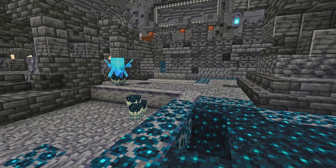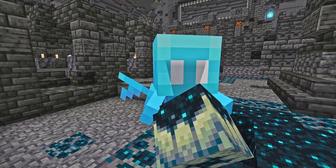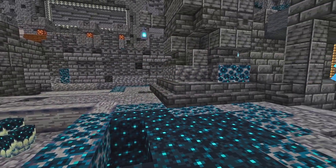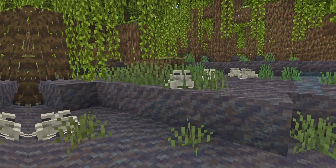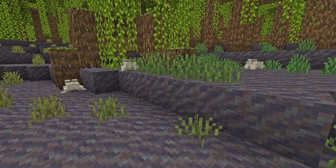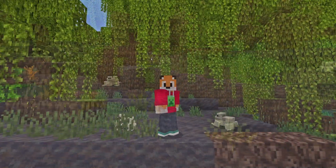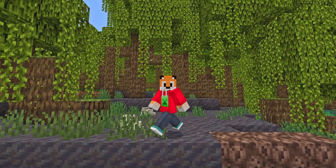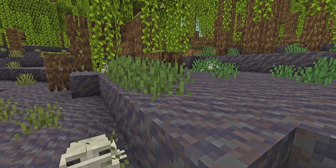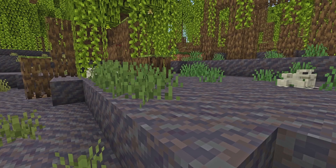Moving away from the skulk and over to the allay, the allay now has a new throwing sound, and a bug was fixed that prevented stackable items being stacked after the allay had thrown them to you. Speaking of fixes, a very temporary fix intentionally added a bug into mud blocks, preventing entities from sinking into them like soul sand does. This allows frogs to pathfind over them properly, and according to the changelog, this is a temporary fix until a proper pathfinding fix has been implemented.